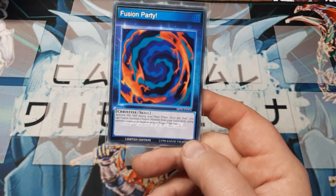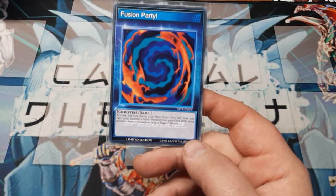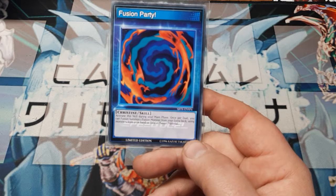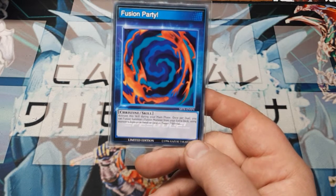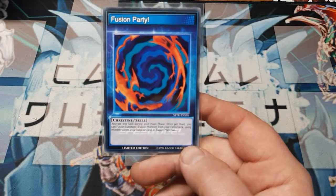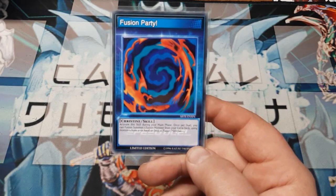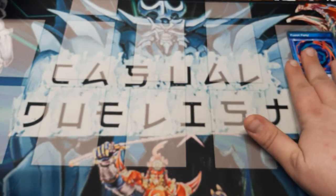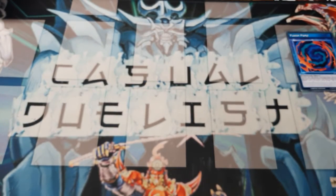Activate this once during your main phase, once per duel. You can Fusion Summon one Fusion Monster from your extra deck using cards from the hand and field as Fusion Material. I do believe this was errated — it should be discard a card to do this, so just remember that. Fusion Party is a good skill. We're using that and then we're going to jump straight into the Destiny Boys.